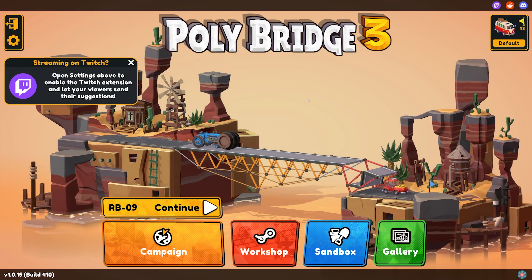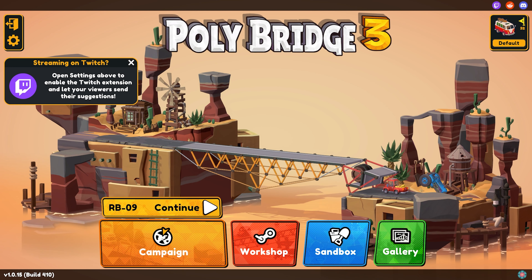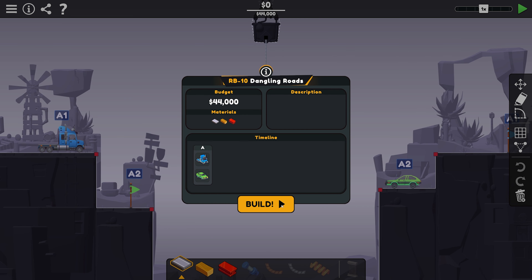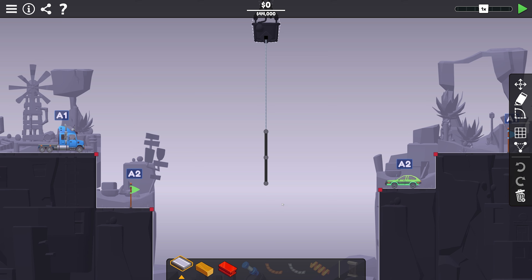Hello everyone and welcome back. Today we're going to be playing some more Poly Bridge 3 and we're going to pick up right where we left off where the storm kind of stopped us. Let's pull up Dangling Road. The issue this time is this car needs to go under and this truck needs to go over because you can't go through that road.